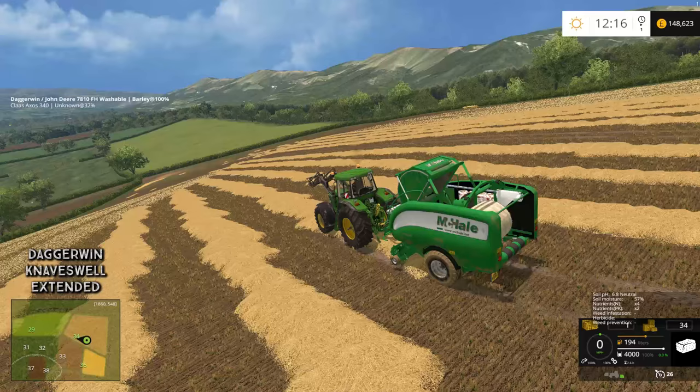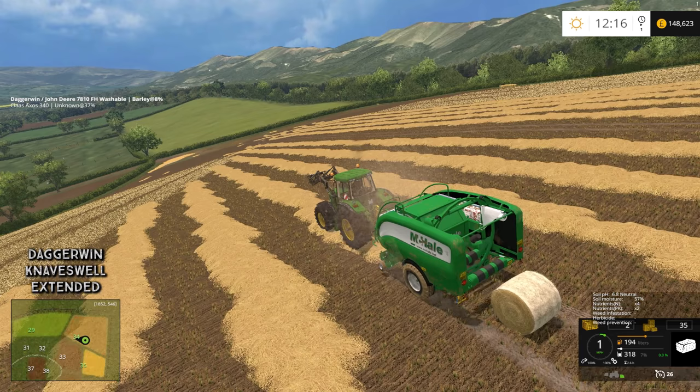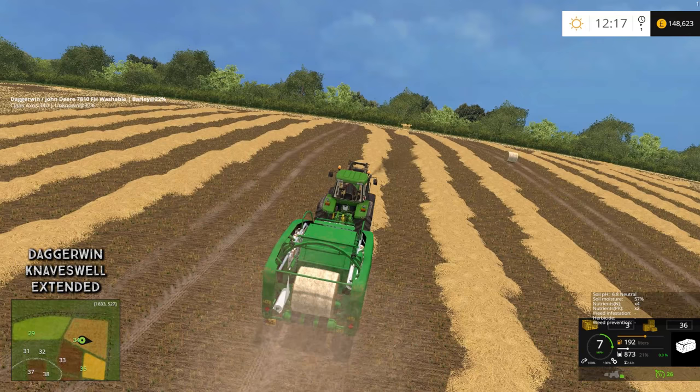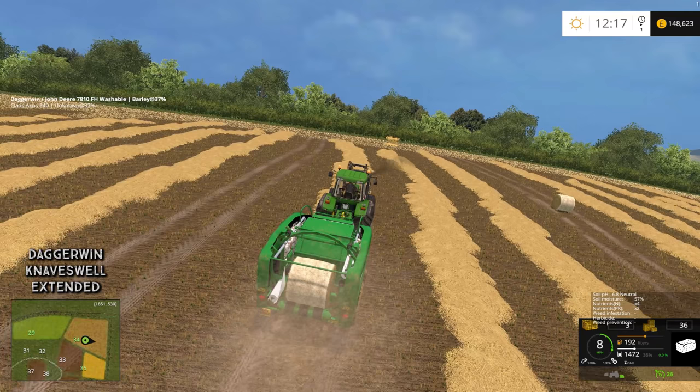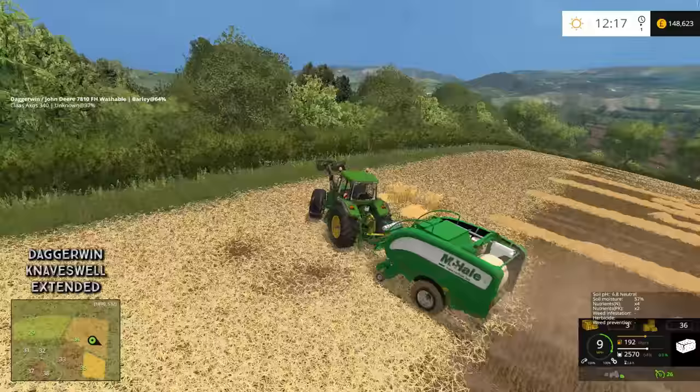Square bales probably would have been better actually - that's something we should invest in. A square baler, we do need one. What I've decided to do is create two bales and then drop them both at the top, not facing down the hill because they'll both roll away together. I'm going to drop them the opposite way, which is not easy because this field slopes two ways. I'm going to try my best to keep them in line.